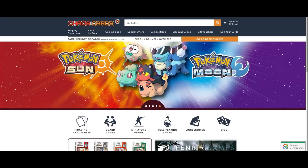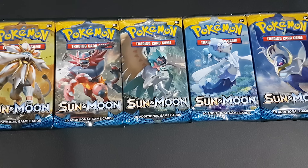These cards were purchased at ChaosCards.co.uk - check them out in the description down below. Hey, what is up heroes and welcome back to our Pokemon TCG Unboxing for March! We have a lot of things to open, starting off with 5 Sun and Moon packs, joined with Jasmine as well - she can help me open 2 of them.